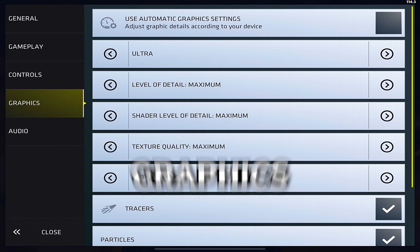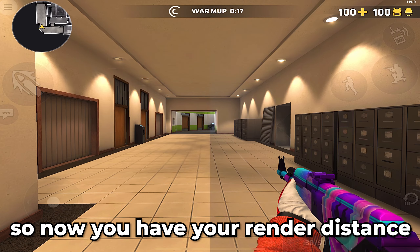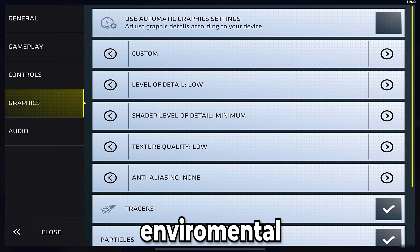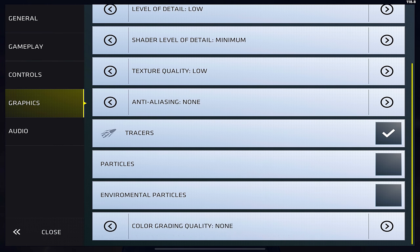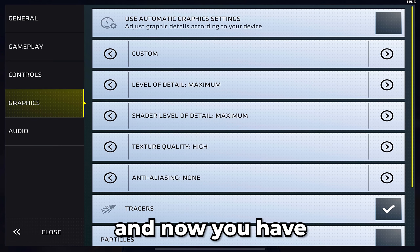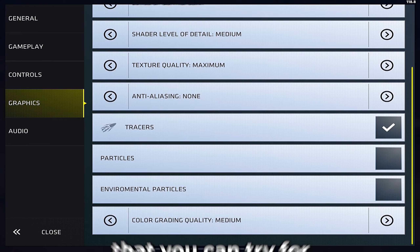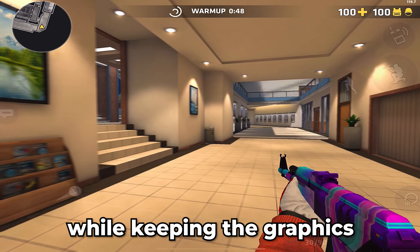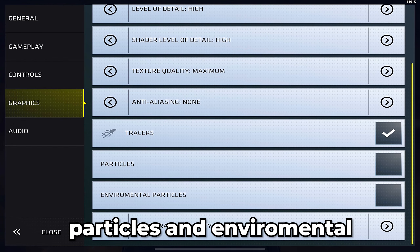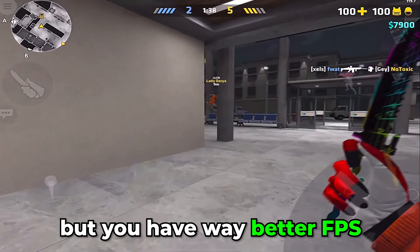Let's go to graphics. I suggest you do this trick: set your graphics to lowest, then apply. Now you have your render distance on minimum, meaning you don't see bullets you shoot in glass, and you can disable environmental particles for the best visibility. Then manually set your graphics back to whatever you want — you'll have perfect visibility even on max graphics. For FPS problems: on iOS, set anti-aliasing to zero, turn off particles and environmental particles, and your game looks almost the same but with much better FPS.